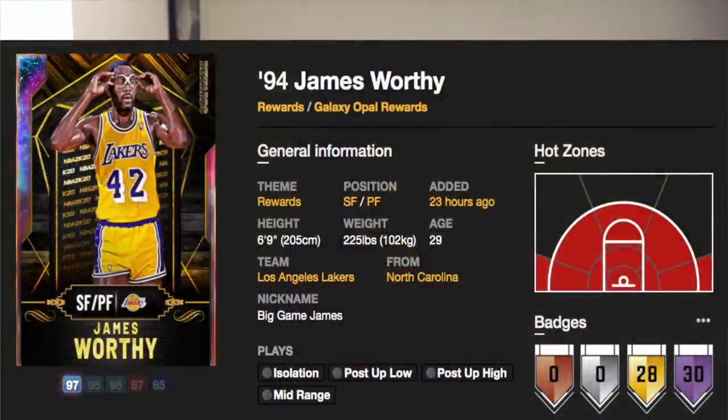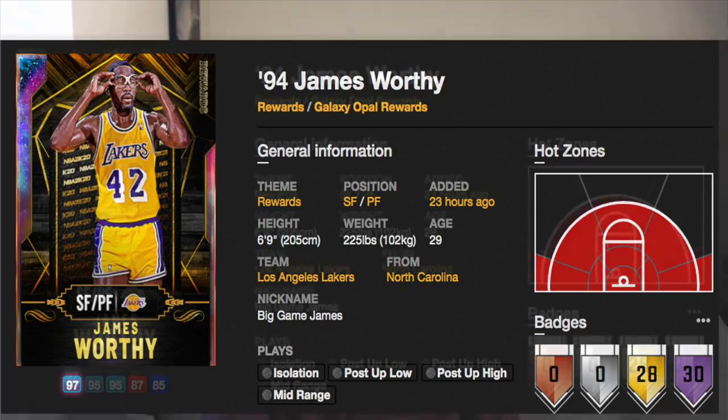The card art for James Worthy is a massive W. When we take a look at him, he is standing at 6'9" and is a half small forward, half power forward. His hot zones are from pretty much everywhere on the court, except for the three-point top of the key and also the three-point left and right wings.